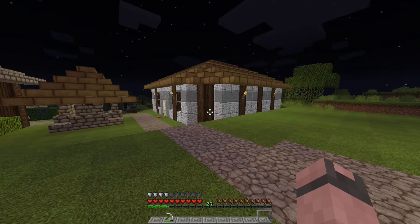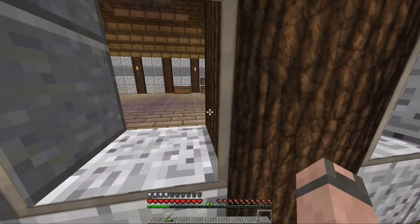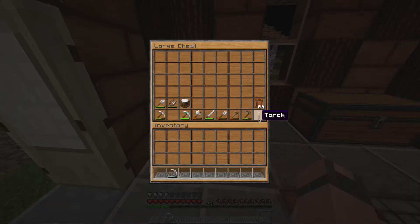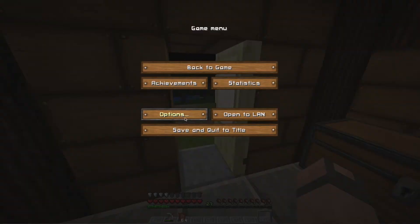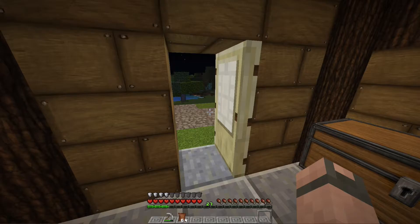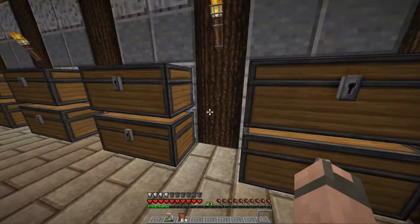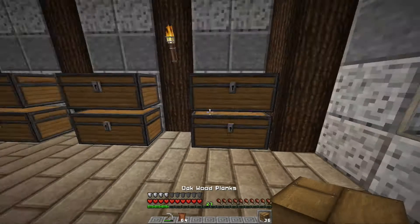Okay, let's see here. So we have chests in there and we need to label them. I gave myself some leather and we're gonna make some item frames so we can tell what's in our chests.